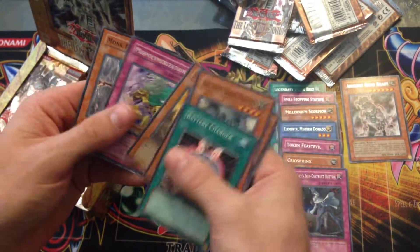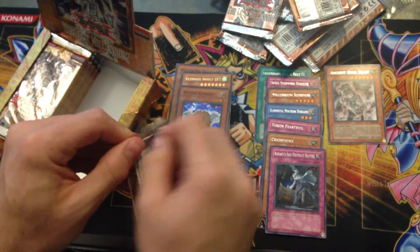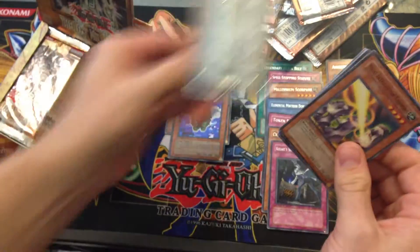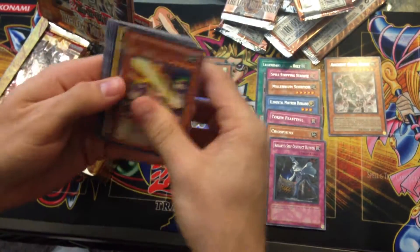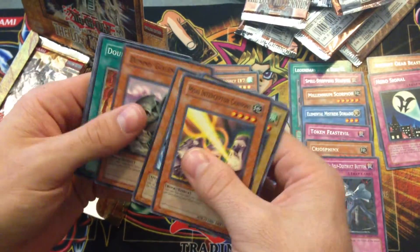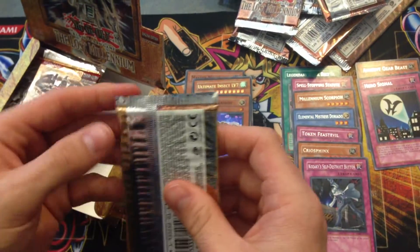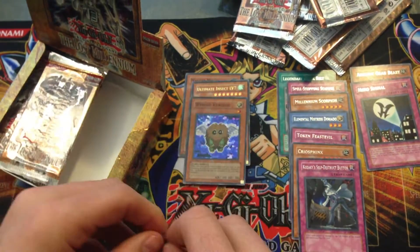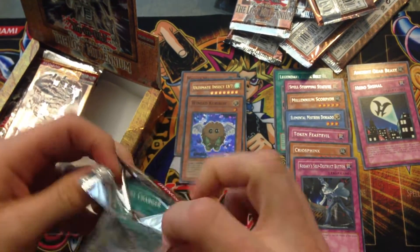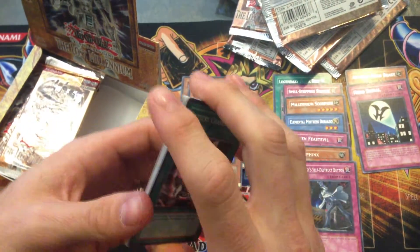Ancient Gear Beast is the rare - starting a pile of rares here. Not much else to say about this set. It came out a little bit before I quit for good - I think the last set was Cybernetic Revolution before I quit playing. Always collect a Hero Signal, and then we'll start with the left side. So the right side was okay - got three hollows, one of them being the Ultimate.